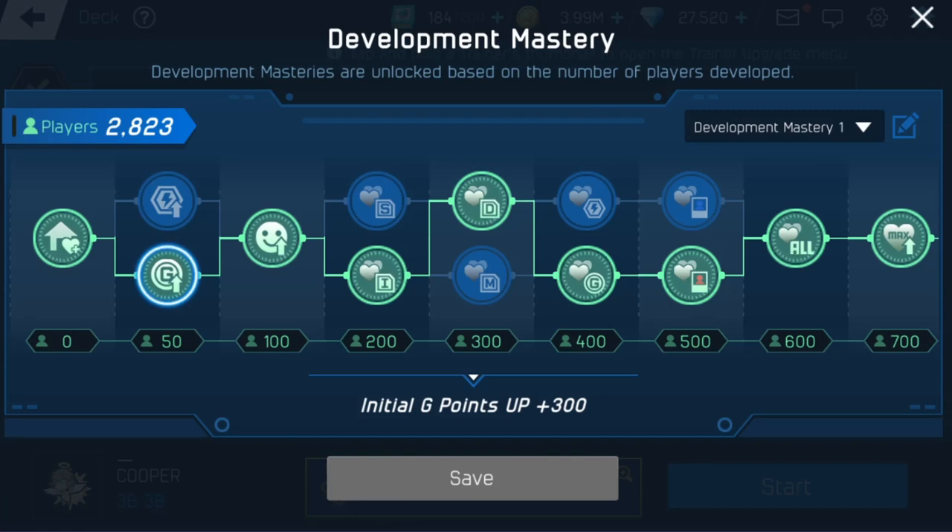Wait until we get to the end because you're going to see how much gold we're getting from Development Mastery. Now that we have it, you don't even need gold trainers anymore, and I'm going to explain that more later. Gold trainers are now obsolete.